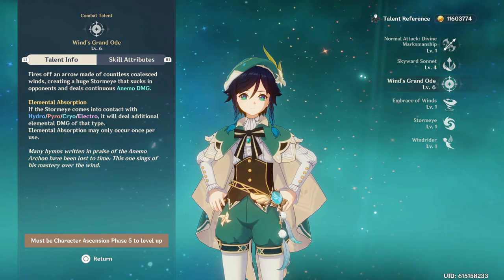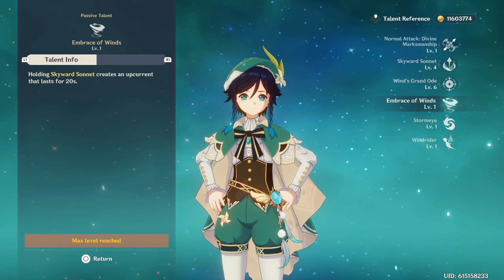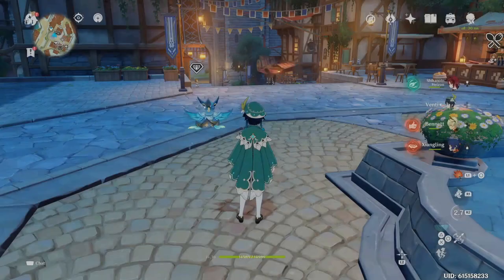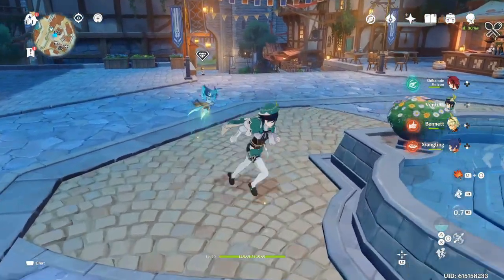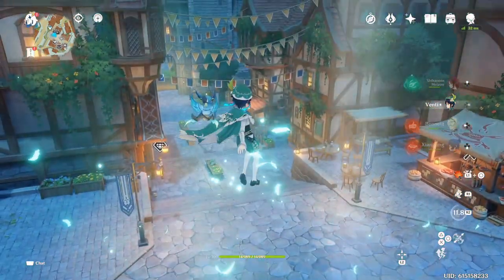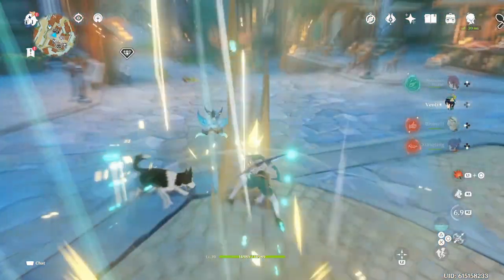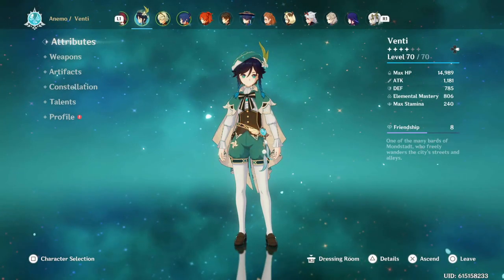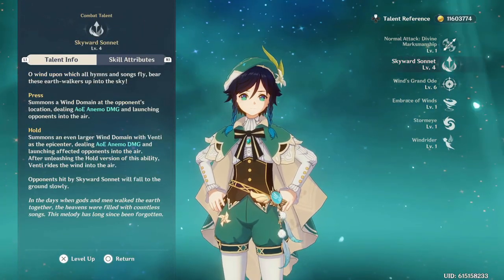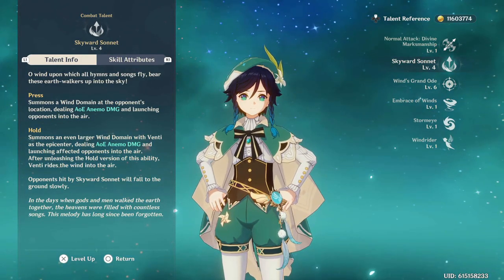It's basically a bunch of swirling damage and grouping — very, very useful. For the first passive talent, when you hold Skyward Sonnet (the skill), it creates an updraft that lasts 20 seconds. As you can see here, it's really good for exploration — if you're trying to get to a higher place like on a mountain, you can use that updraft to get up higher.